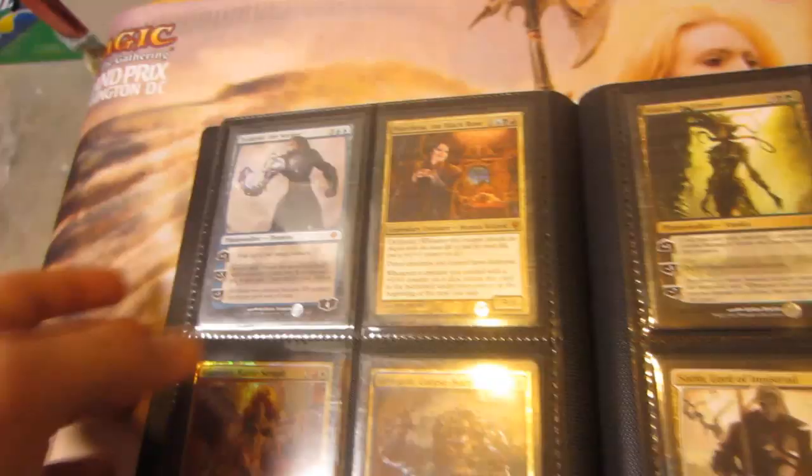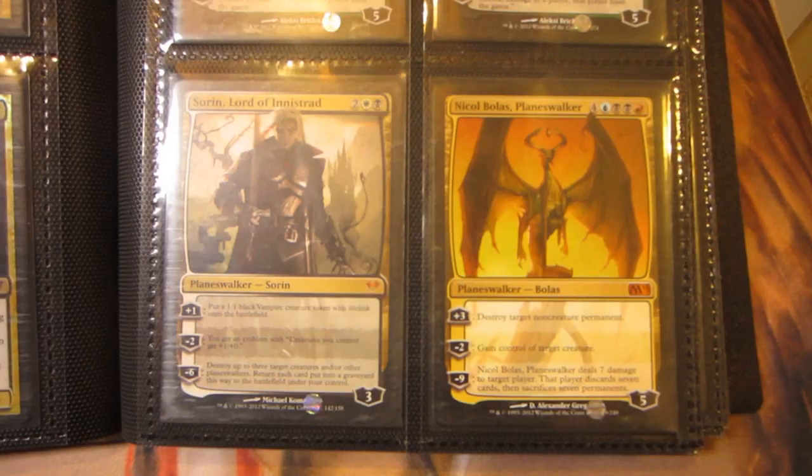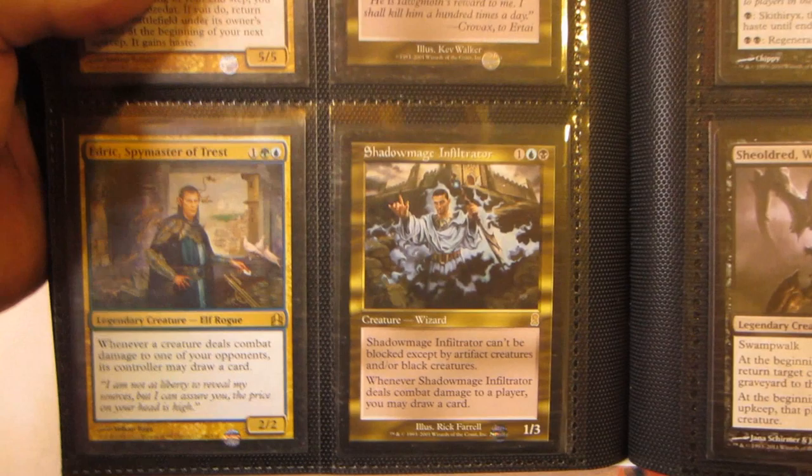Marchesa the Black Rose, foil Basandra Battle Seraph, and a foil Grim Grin Corpse Born. Two Vraskas from the set, Sorin Lord of Innistrad, and Nicol Bolas Planeswalker from M13. Obzedat Ghost Council, Phyrexian Tyranny, Edric from the Commander set — I also have the Conspiracy ones if you need them. Got Shadowborn, Shadow Mage Infiltrator.